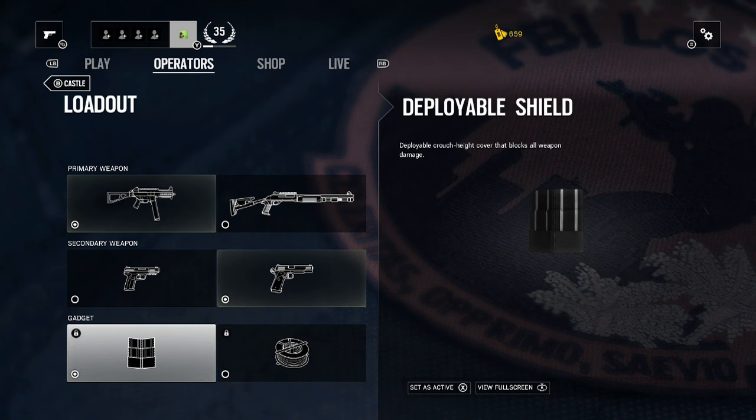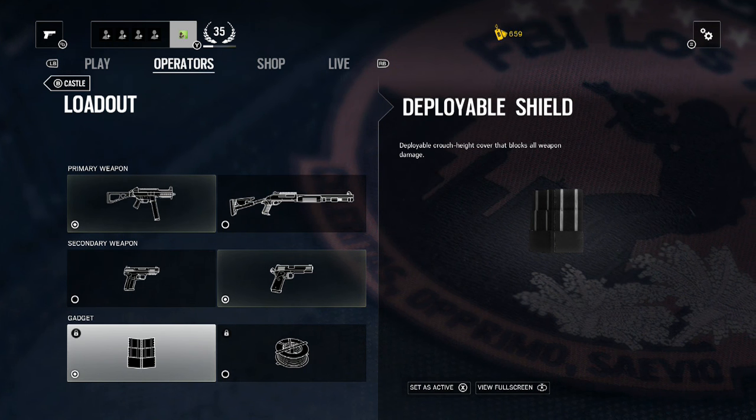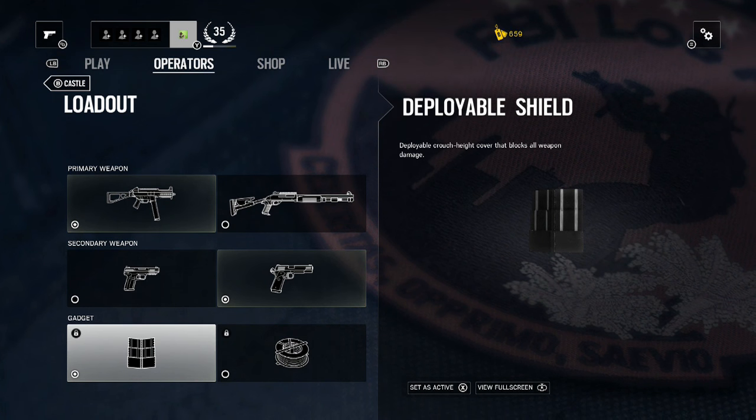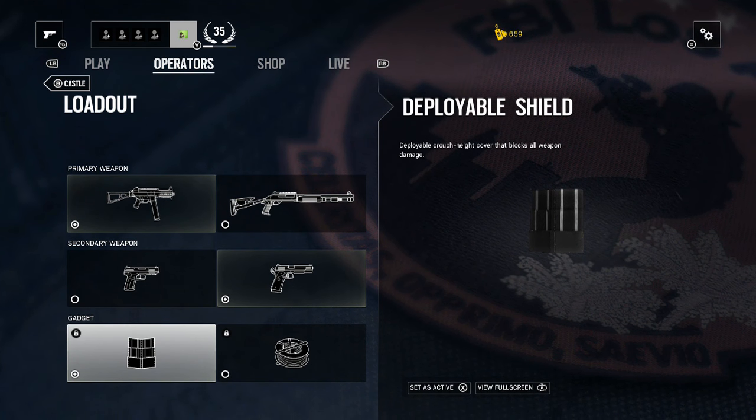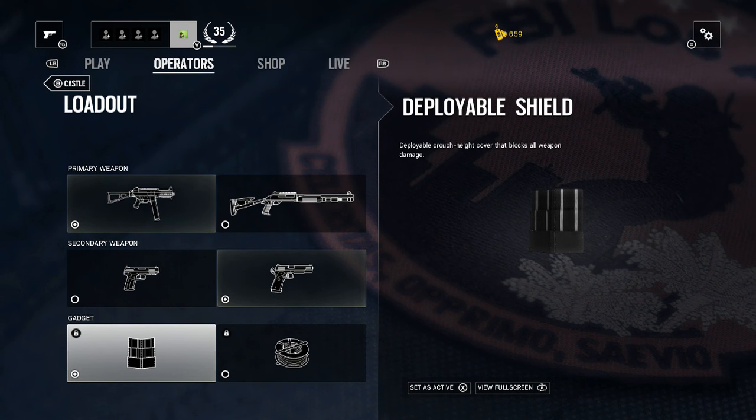He's also got barbed wire and a deployable shield. Since he's setting up defenses in a room with his ability, I'd say the deployable shield is probably a better option with this class. Although as always, nothing is set in stone — you don't have to do what I'm suggesting, you can find your own play style and loadout. With that, let's go into his abilities.